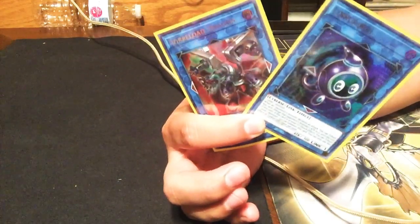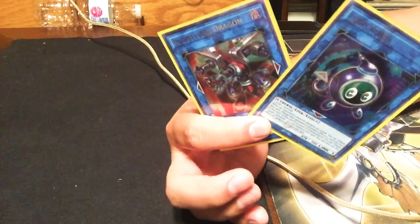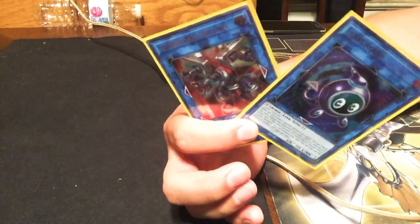The last two links we're playing are a Linkuriboh to get rid of Fanzies and a Borrload Dragon just for spice.